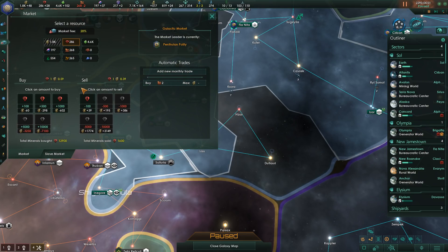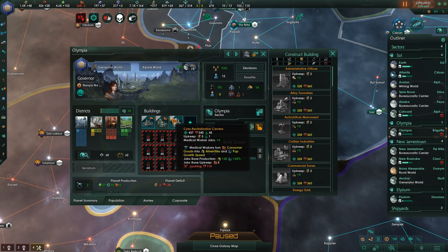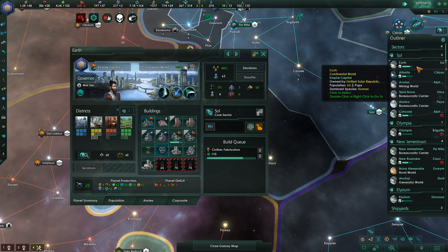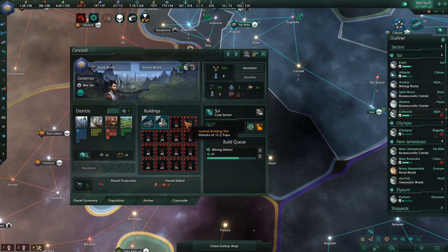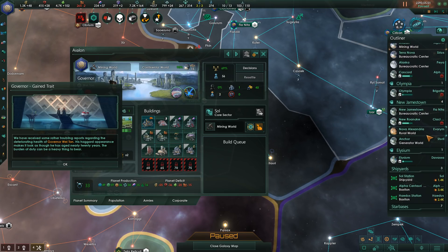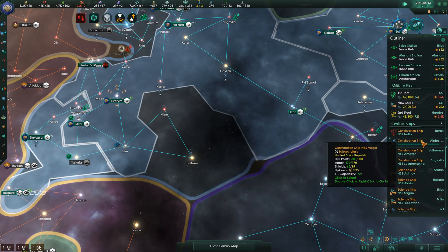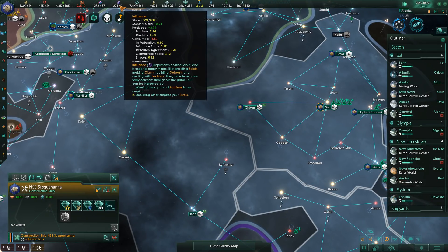Once again, we're going to do more alloy foundries. We need planetary administration — most of them look upgraded though. Governors gained a trait — Waytan is a substance abuser again. Governors seem to be getting those negative traits a lot, which is a shame. We're up to 221 influence — just going to let that build for now.